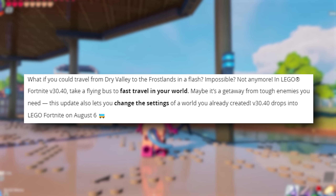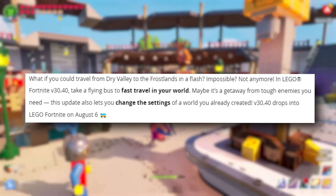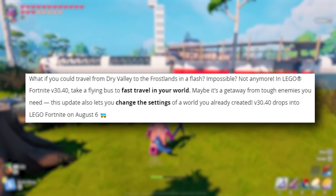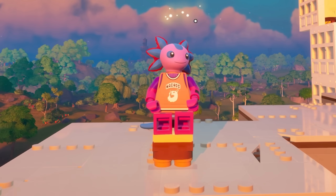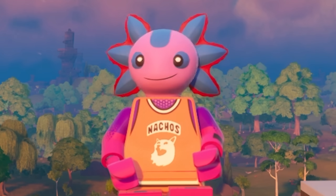What if you could travel from Dry Valley to the Frostlands in a flash? Impossible? Not anymore. In LEGO Fortnite V30.40, take a flying battle bus to travel in your world. Maybe it's a getaway from the tough enemies you need. This update also lets you change the settings of a world you've already created. V30.40 drops in LEGO Fortnite on August 6th, which is less than 24 hours away if you're watching this video when it releases.